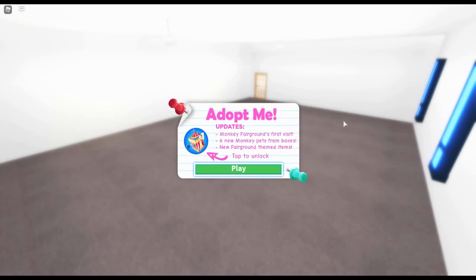As you guys know, Twitter has been saying a lot about leaks, and the monkey fairgrounds update is going to be coming back, then going away, then coming back in a short time. It also says there are six new monkey pets, which we'll get into, and new fairground dream items.